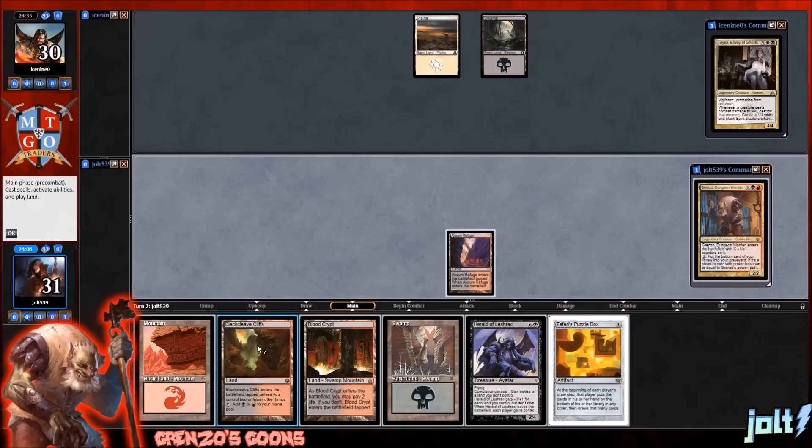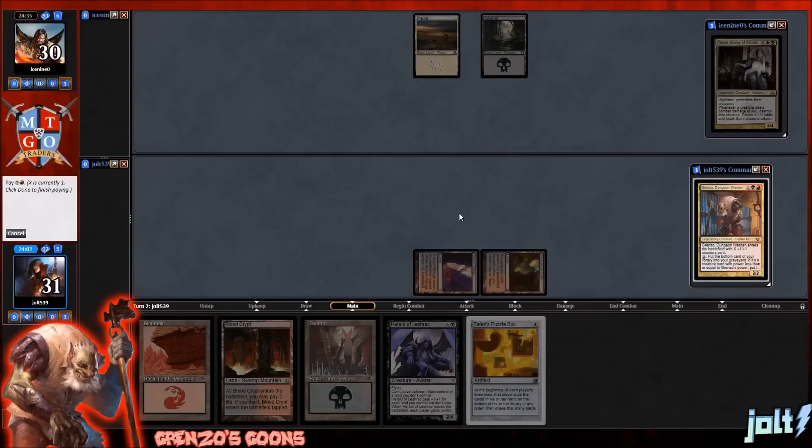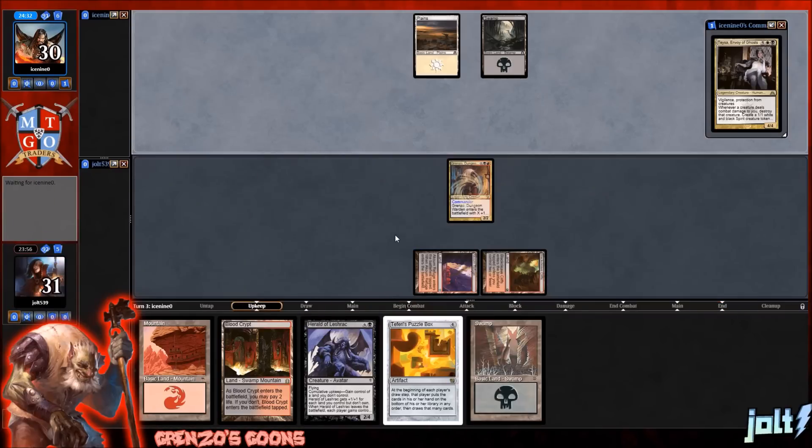I'm just going to get the Cliffs. Teferi's Puzzle Box — wonderful, exactly what we need. Let's get down Grinzo — that's going to be black and a red. X is going to be zero. I have this deck set up so that X is pretty much always going to be zero. You can slam Grinzo down on turn two, and then if you don't have a turn three play, you can start going for some blind fire Grinzos and see what you can get into.